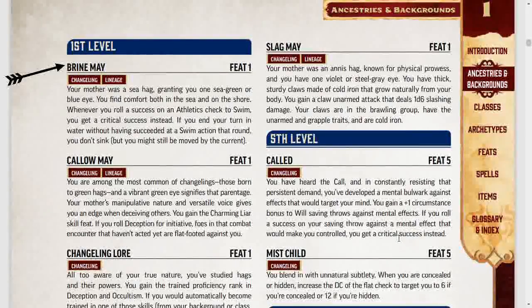Let's get started with first level Changeling feats. First we have the Brine May feat. This feat has the lineage trait, which means you only get one feat with this trait, because it has to do with the kind of hag your mother was. This trait will be on other feats and other versatile heritages as well, and you always only get to choose one of these feats, no matter the situation. You must take it at first level if you're going to take it at all, and you cannot retrain into or out of this feat.